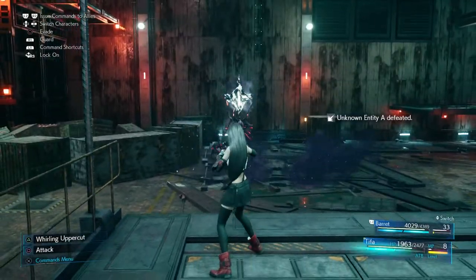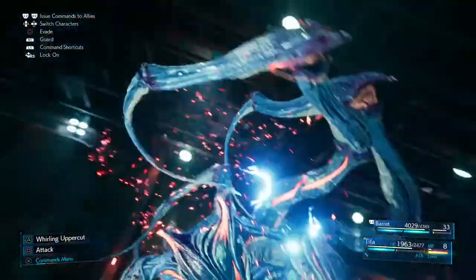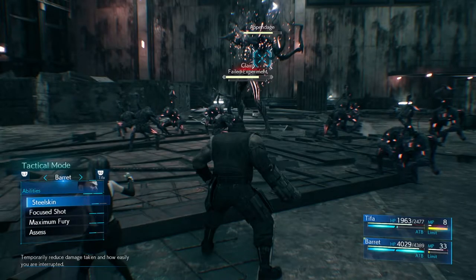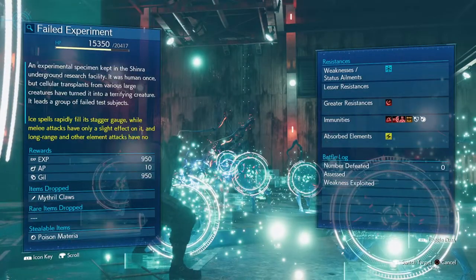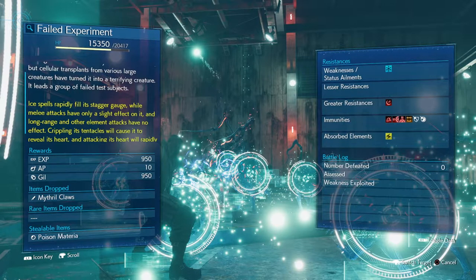Don't worry if he goes quite a way away — you can still get him with ice. That should see you through to the next phase where he grabs even more of these entities and starts hurling them at Tifa, which brings her down to the ground, and then you'll be alongside Barret to take it on in this final section. Ice spells rapidly fill its stagger gauge, while melee attacks have little or slight effect at long range, and other elemental attacks have no effect.